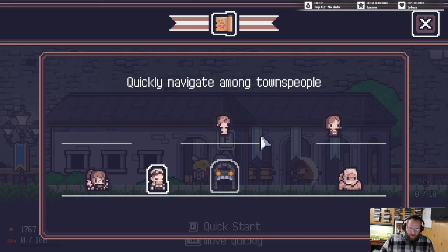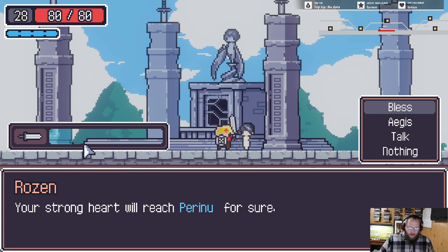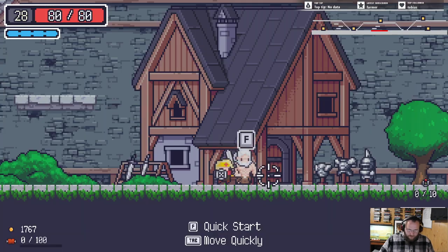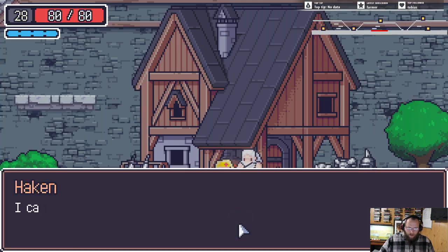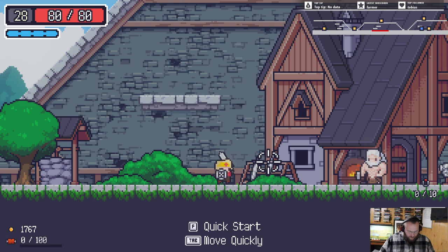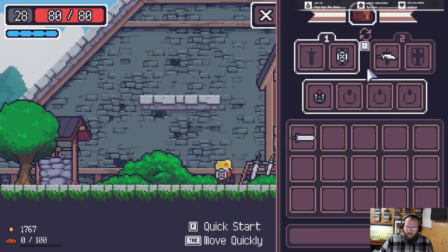We're gonna tab on over and head to the trainer lady, but we don't have any points so can't do anything there. Let's go ahead and go down to the blacksmith. We've got an assassin's dagger — I don't think that's all that good. It's kind of weird you can't just pull them straight over, which is odd.